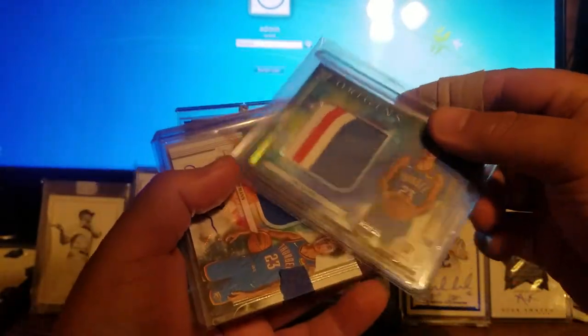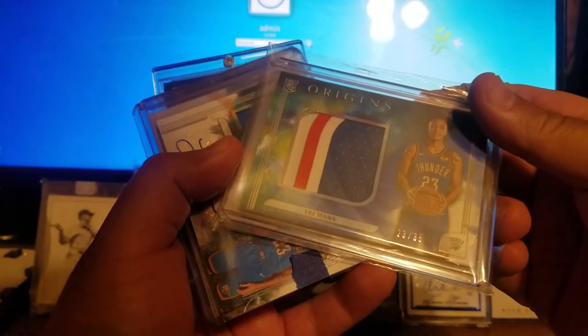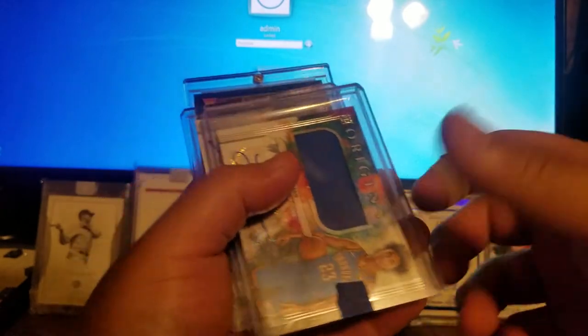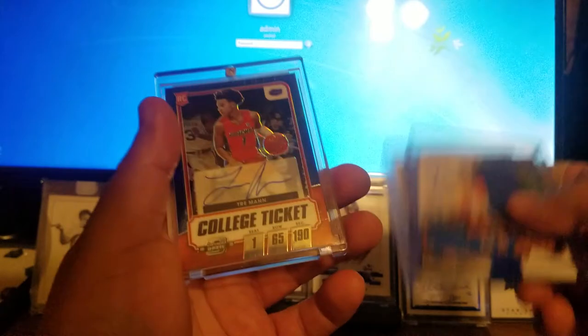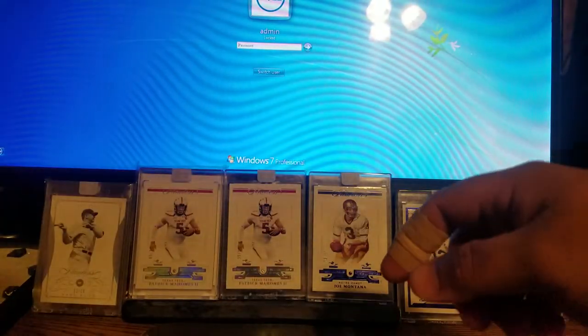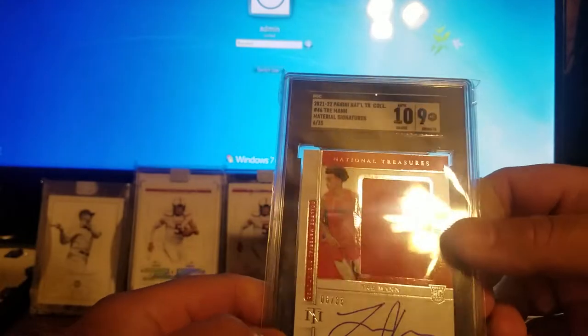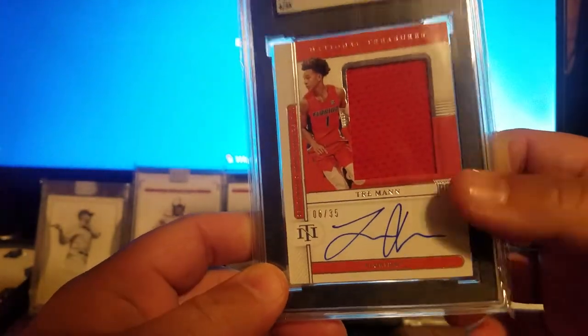In Origins here — I love these cards, these are my favorite. Just base rookie, got a patch rookie patch jersey numbered 23 out of 35. Got two autos — working RPAs. Then I got an on-card college ticket Trey Man numbered 11 out of 49. That's a great card. And last but not least, number 6 out of 35 National Treasures on-card auto RPA.